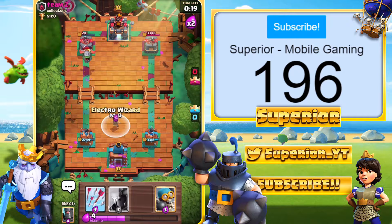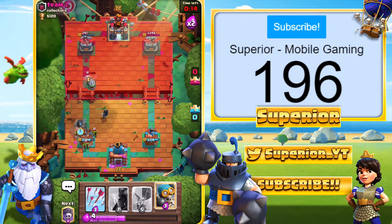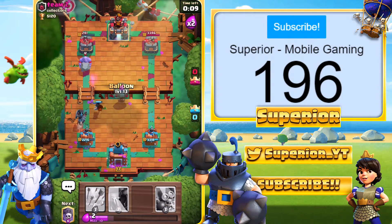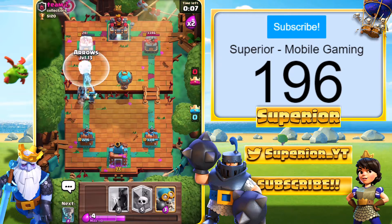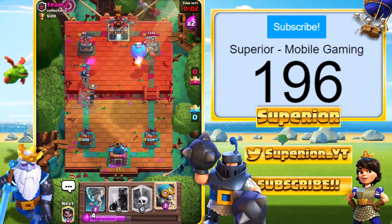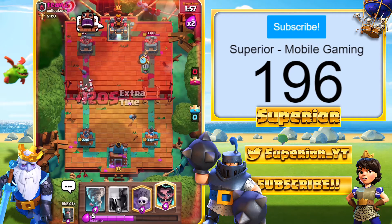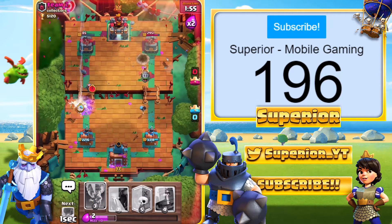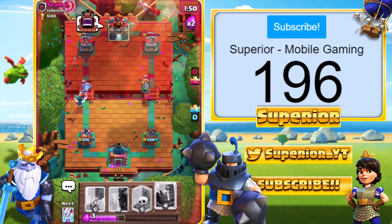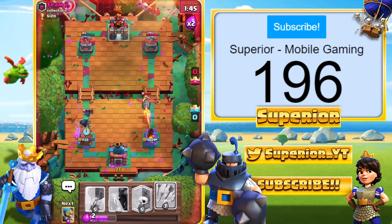We'll go Dark Prince right down here — Dark Prince will take the Goblins out with assistance from the E-Wiz. I misplace the Balloon completely. Now we're just going to Arrow spell, weaken the tower down, and we should be able to pick up the win. Dark Prince isn't going to get to the arena tower — we're going to go E-Wiz, then Tornado. E-Wiz actually survives the shot from the Mini Pekka, which is rather interesting.